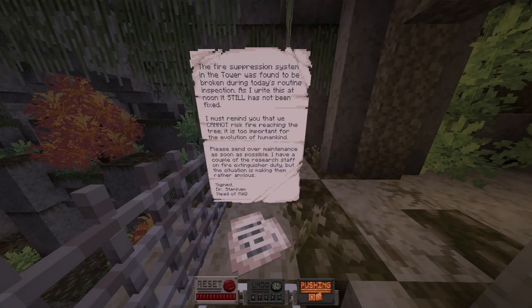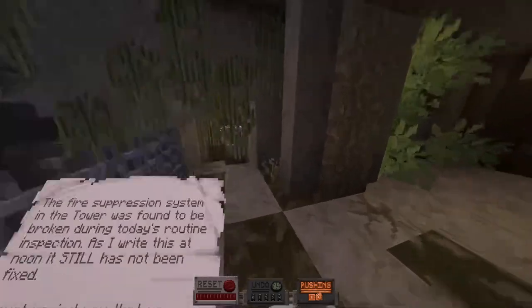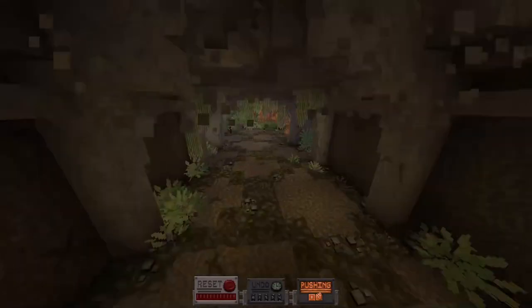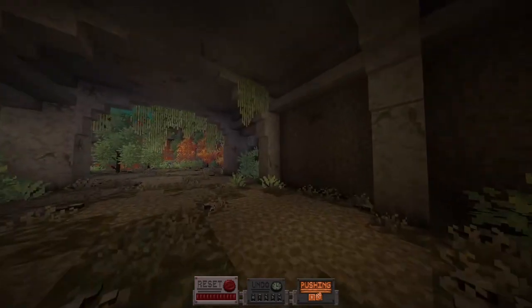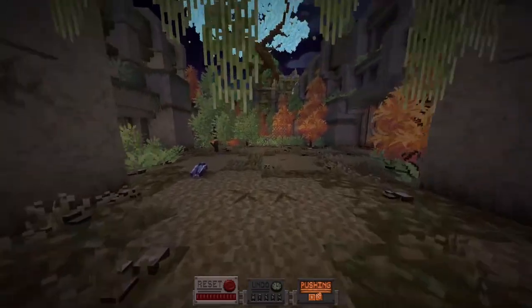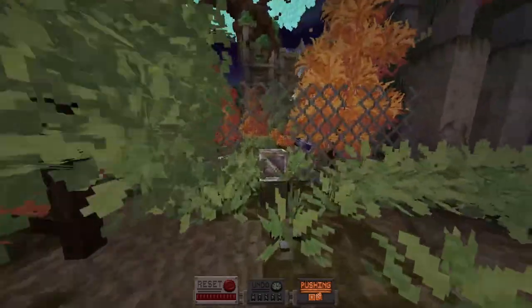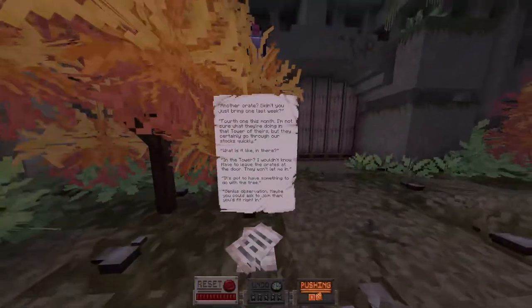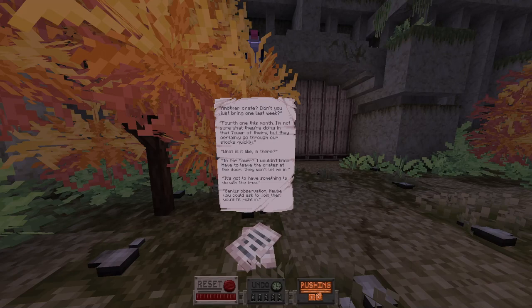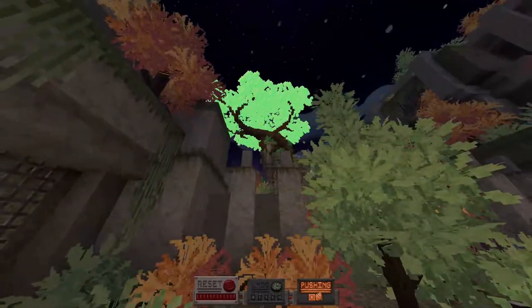Fire suppression systems in the tower were found to be broken. There's fire reaching the tree. What's the tree? I guess that's the big overarching mystery — the tree. Another crate. That looks like it's going to be a shortcut in the future. That must be the tree!